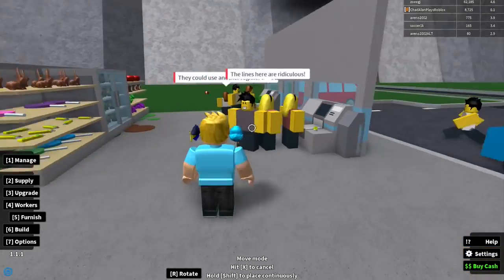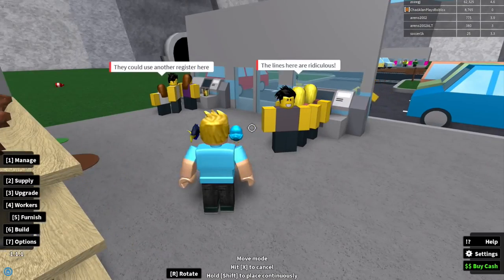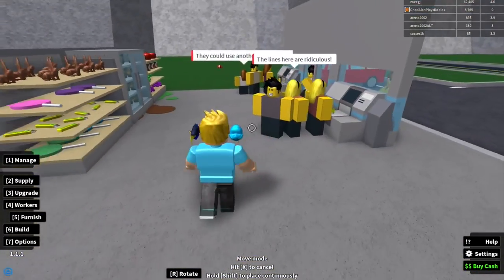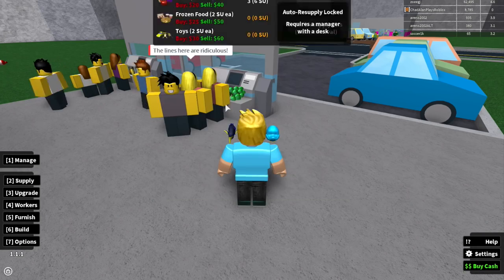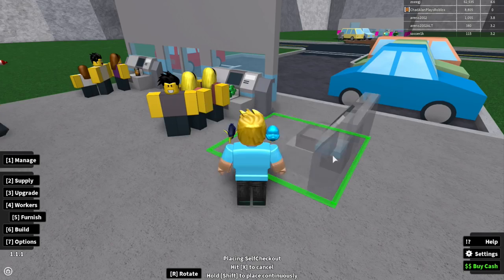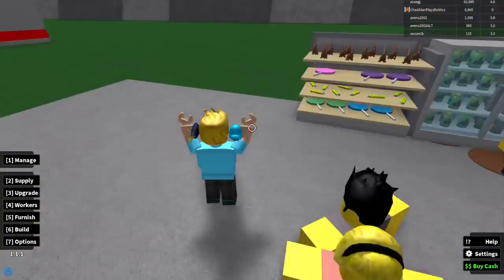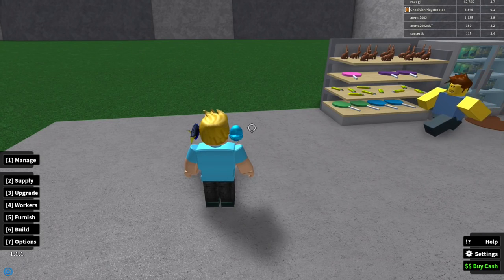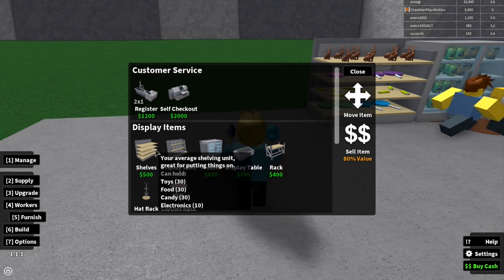The lines are getting full — both checkout lines are at capacity. I should buy another checkout. Going to 'Furnish,' I prefer the self-checkout ones even though the staffed ones hold more people. There we go, another checkout placed. Now I have 6,800 dollars — let's see what else I can add.